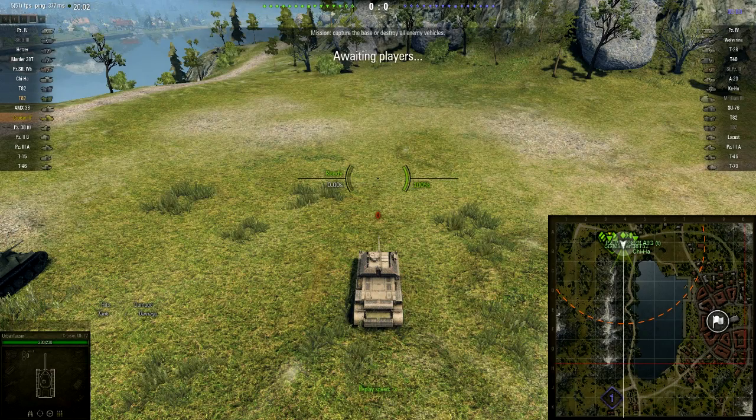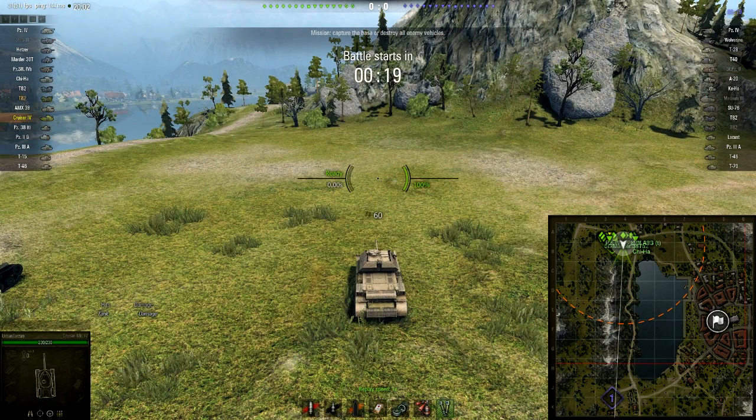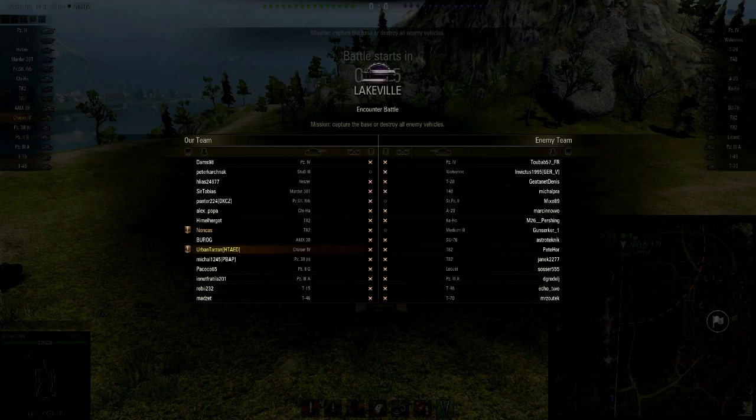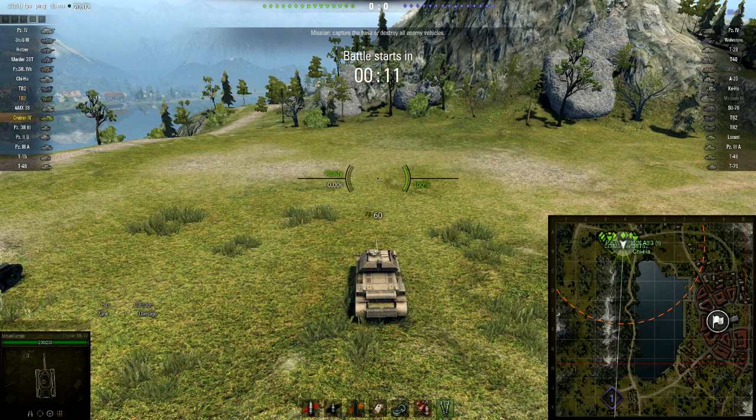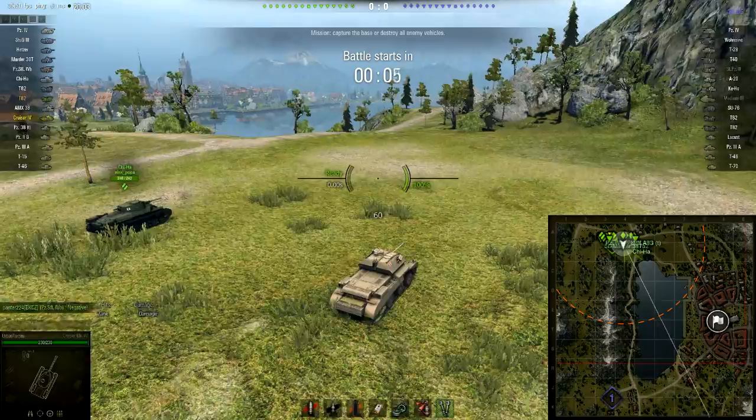Without further ado, let's see the third place winner — congratulations to Urban Tarzan who sent this in. This is the Cruiser 4, and he's actually platooned up with a T-82. It's Lakefield in counter mode, and this is really favorable matchmaking for a tier 3 — very lucky matchmaking indeed.